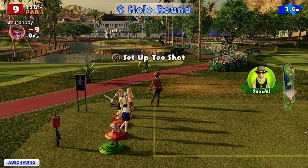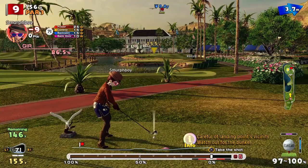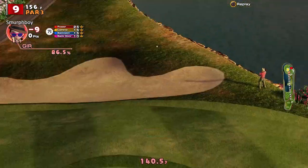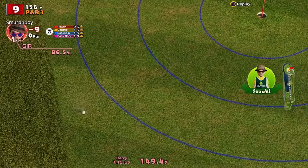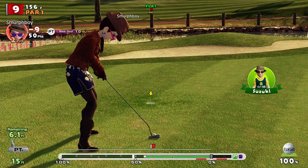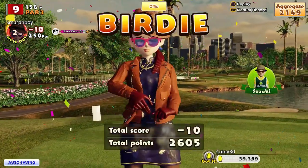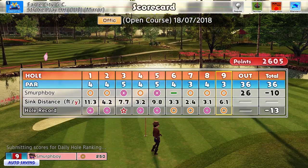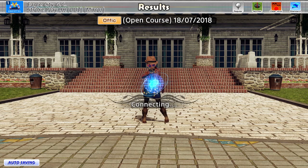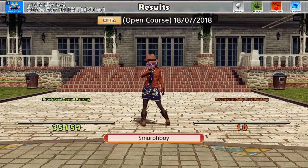Then we've got the par three to finish — nine's a par three, pin's sort of frontish, we'll have to go backspin. We've got the ultra max spin — gonna need it, needs to come back a bit. That's not bad. Six foot for the birdie and ten under. Obviously with custom clubs you could turn a lot of those birdies into eagles, but we kept the bogey off. We've got ourselves two eagles — that's not bad. Stats should be all right. Used to hang on this bit and you wouldn't get a score.